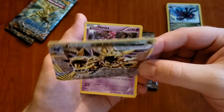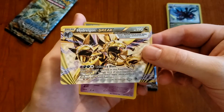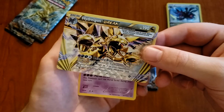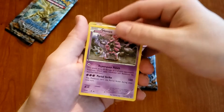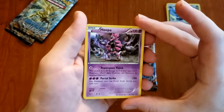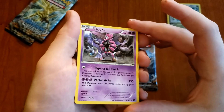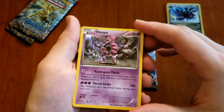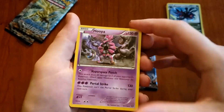This must be an Ultra Rare — it's on its side, which is weird, but that's super dope. Then ending up it's Hoopa — it's not a Holo, just a Rare. It's weird for a Mythic Pokémon to just have a basic card.